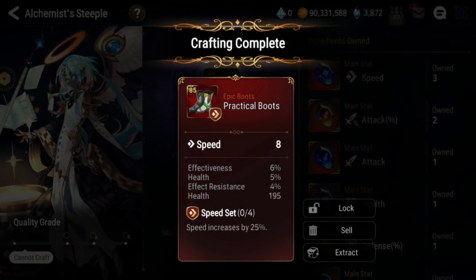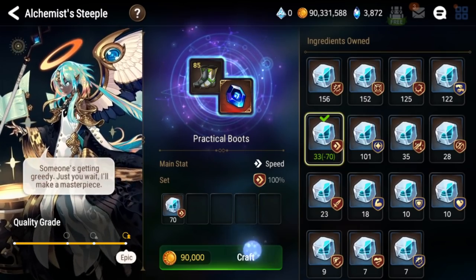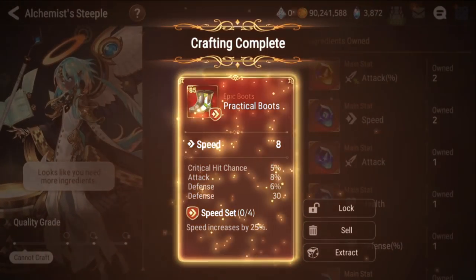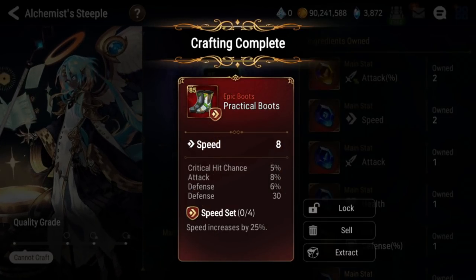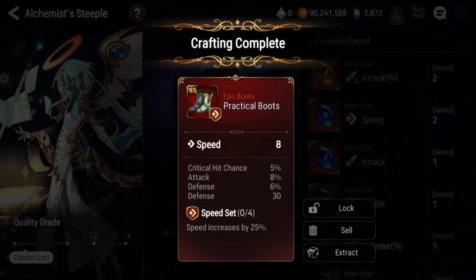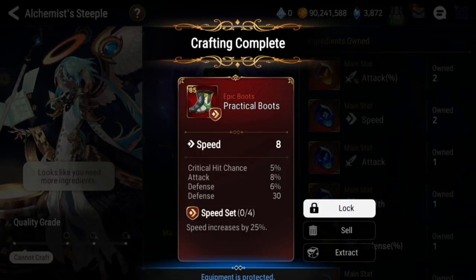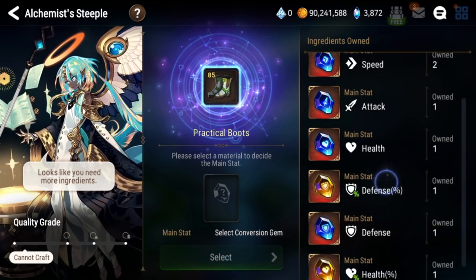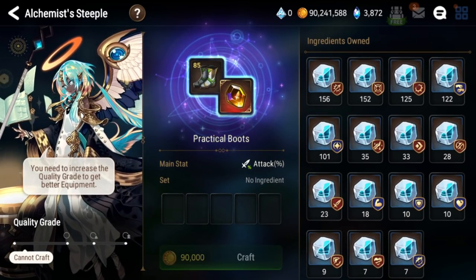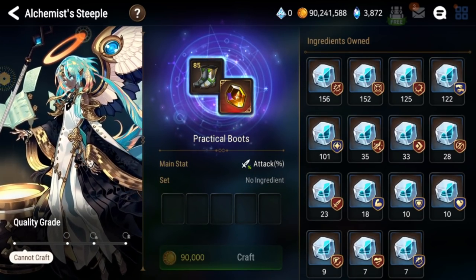This one is not great — low rolled. I'll probably not roll it, so I'm not even going to lock it. Let's do another one. This one is pretty decent — we have max rolled crit chance, max rolled attack, and average rolled defense percent. If it just dodges flat defense, I can gem that out for HP percent or crit damage and it will be very, very good, especially on bruiser type units. Obviously you're not going to only be making speed set, speed main stat boots.